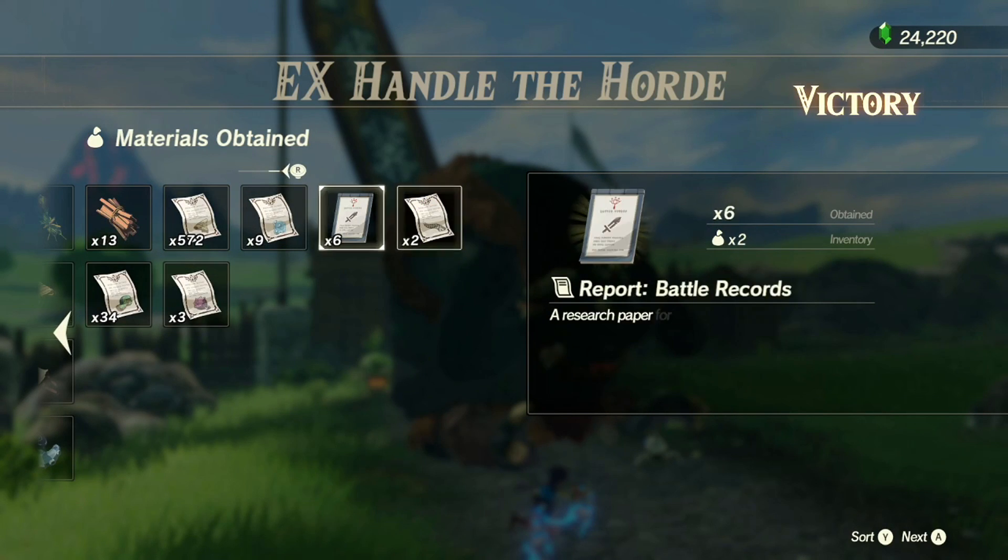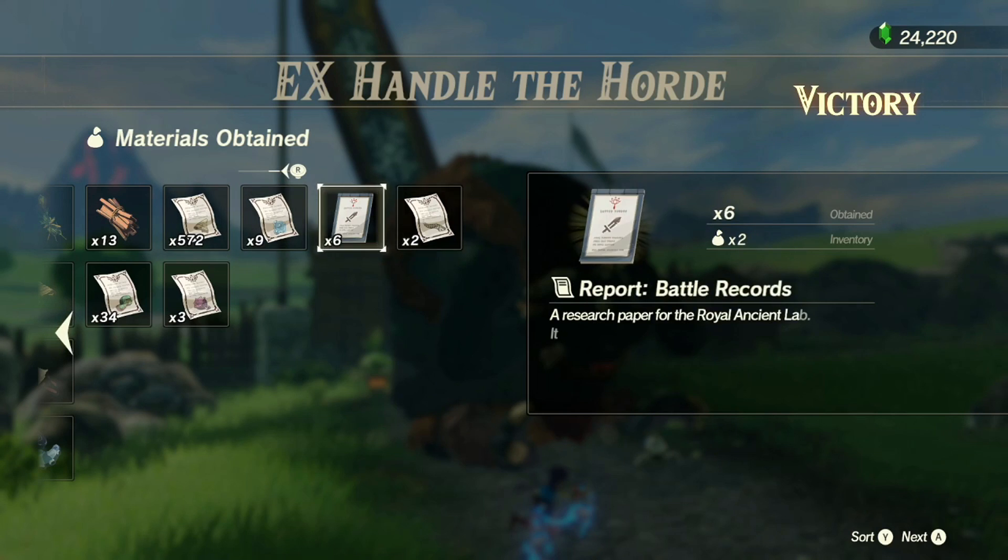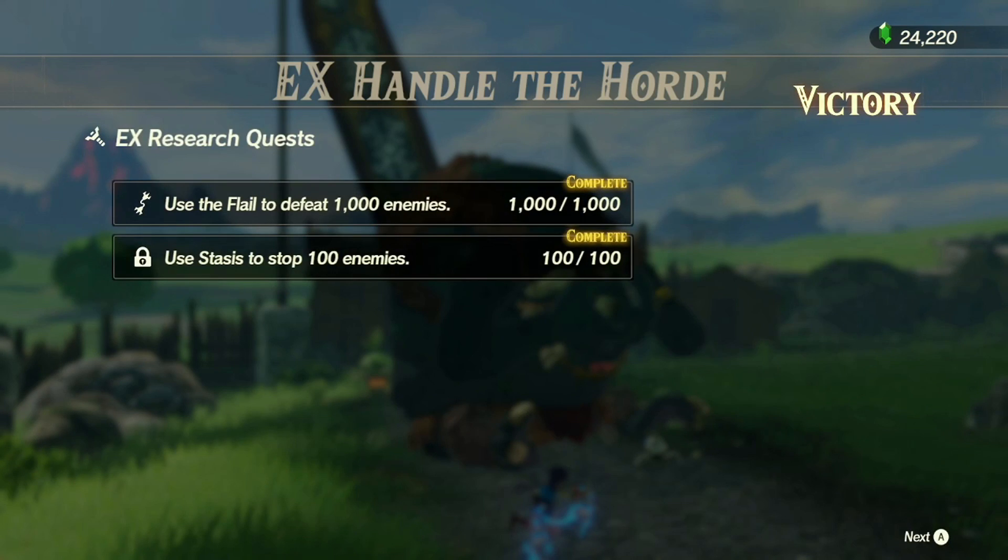Six battle records is insanely good — we might want to do this level again to rack up battle records, that's a lot. We did stasis and flail objectives to defeat enemies — let's go! Five diamonds are also nice but I have like over 120 diamonds so we're already loaded. If we ever start to run low on money I'm gonna end up selling some.